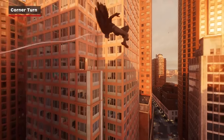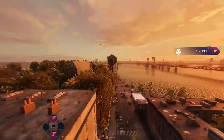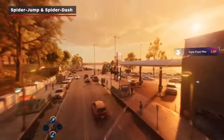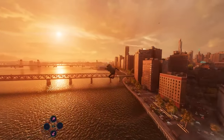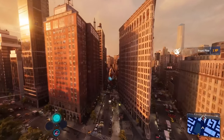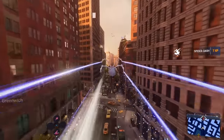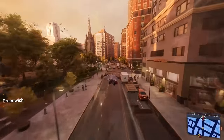Corner Turn makes cornering buildings incredibly stylish. And finally, Spider Jump and Spider Dash are excellent ways of gaining instant height and forward momentum, respectively. Immediately deploying your web wings after a Spider Dash is one of the fastest ways to get around the game, with the Aerial Escapades skill allowing you to do those two abilities much more often.